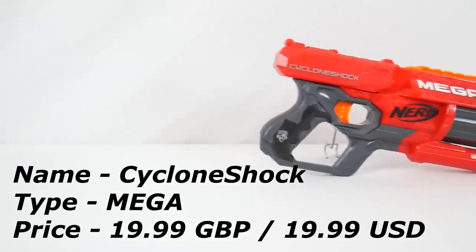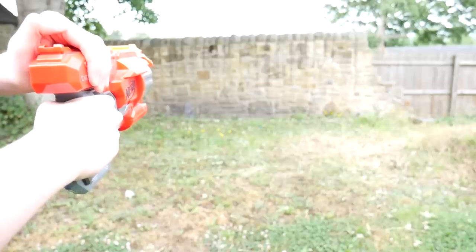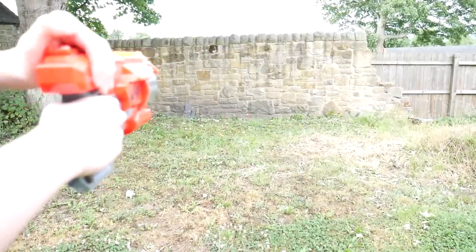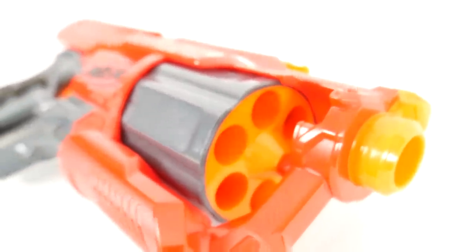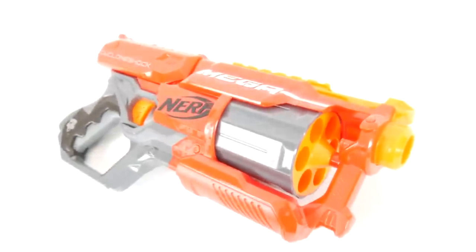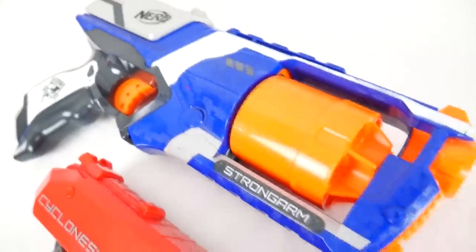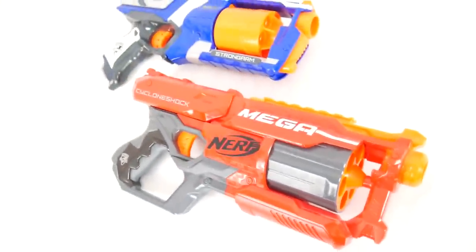Coming in at number 9 is the Nerf N-Strike Mega Cyclone Shock. If you want to try out Mega but you're skeptical and don't want to go for one of the bigger blasters, I recommend starting small with the Cyclone Shock. I recommend it over the Magnus because it holds double the ammo, has a more comfortable prime, and better range — it's just an overall better blaster. Similar to a Strongarm, it has a cylinder for loading Mega Darts, a top slide, and excellent performance.